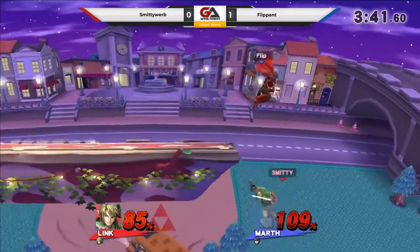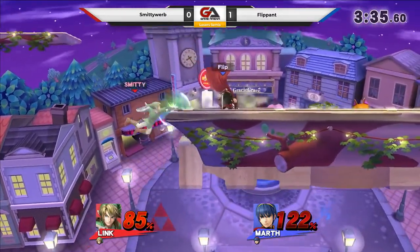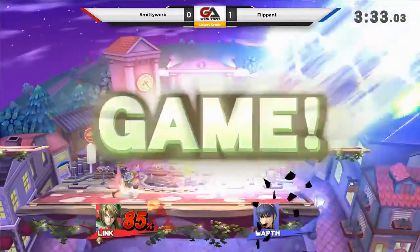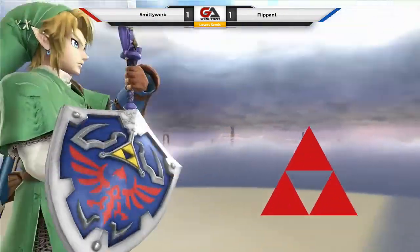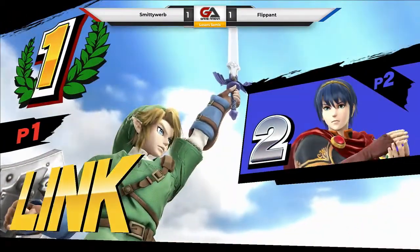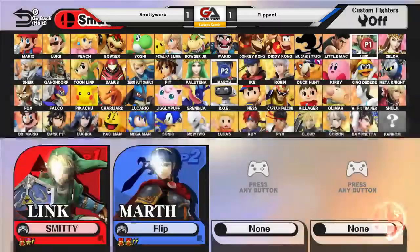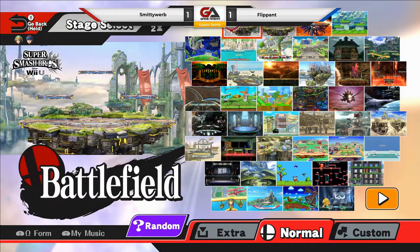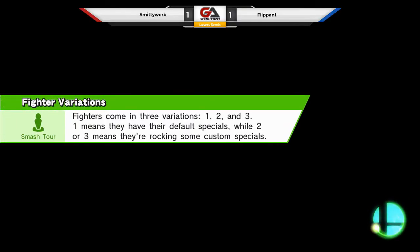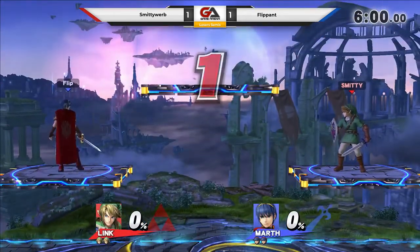Got the bomb too. He's gotta be ready - a deadly situation for both players. Smitty just missed that, and how's he gonna react? That'll just take it. He's gotta realize that Smitty is coming off of these heavy attacks right off the ledge. Interesting thing about Smitty doing that is, you would think a player would not do that every time to mix things up, but he does it every time, and that catches people off guard because they think he's going to mix it up.